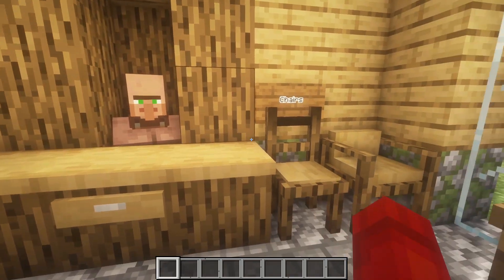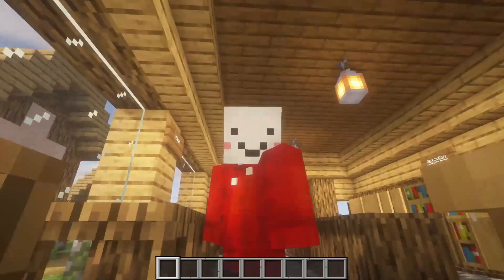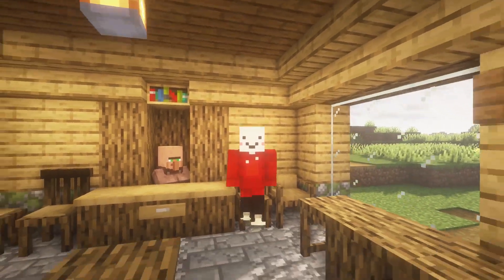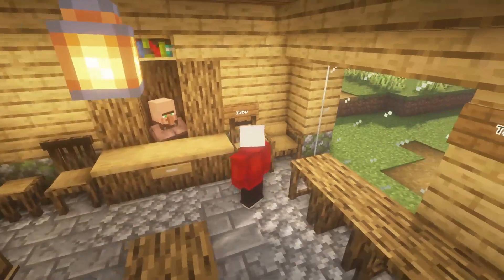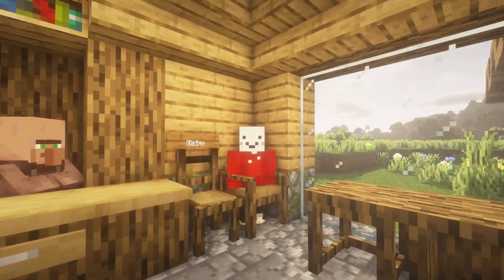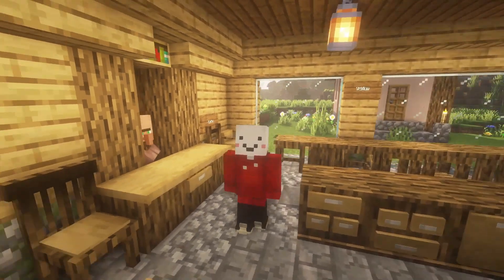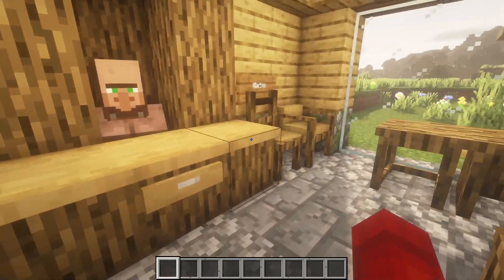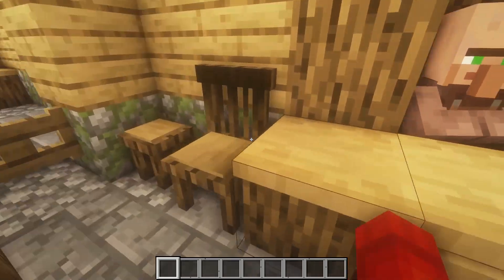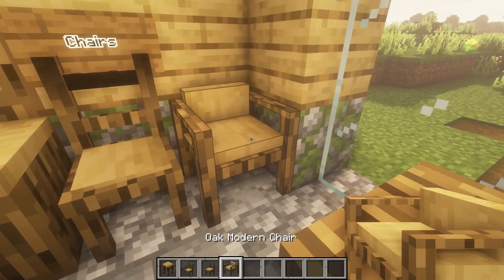Do you have anything else for me, Cashier Rick? I see we still have four chairs to look at. The cool thing about the chairs of course is that you can sit in them. They are very cool. When you get out of them they do kind of like to be a little bit weird. You right-click them and you are sitting in them, which is really cool. It's really hard to get immersed into normal Minecraft — normally we just have a stair. But now we have chairs. We have the oak stool, the oak strip chair, the oak chair and the oak modern chair.